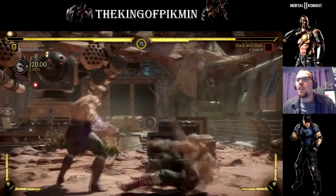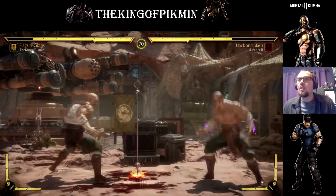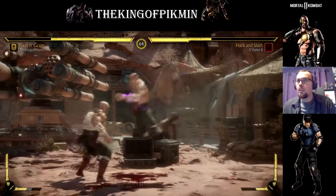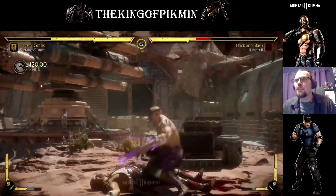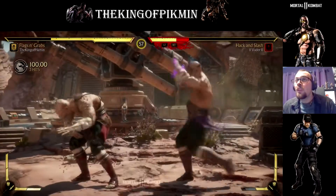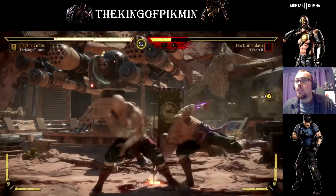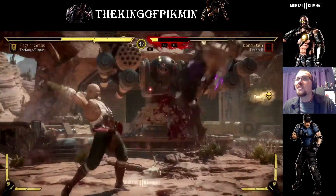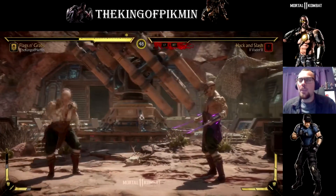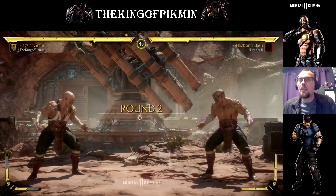Command grab that. Put that flag out — the range, man, I'm telling you. Mix it up. We're going to walk at him, swing the flag, plant it. The idea is I knock them away with the flag, and then I have my command grab for mix-up opportunities. And with the flag out, I do more damage.